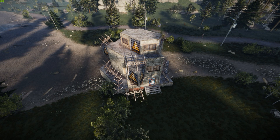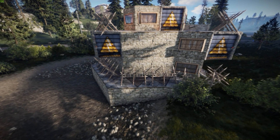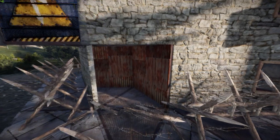Or so I thought. But I'm human and I make mistakes. Yesterday, I realized that the bunker can be breached with 27 rockets if raiders go through the walls. It's one stone wall, one metal wall, one armored foundation.